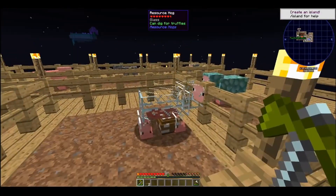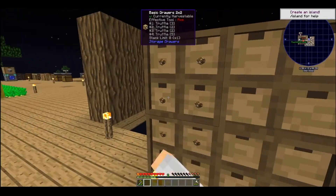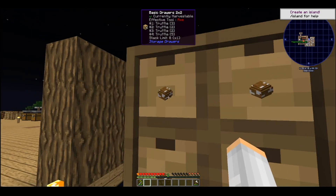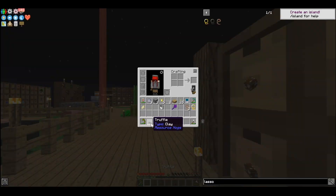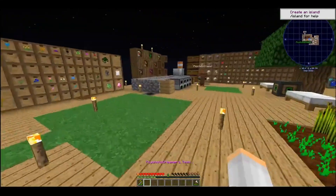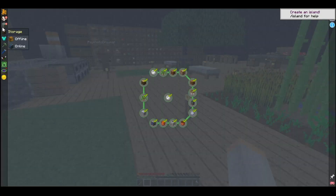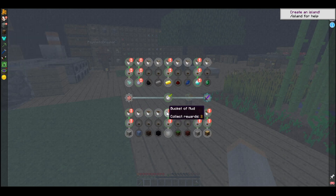I was like, oh they're so cute — what the hell is that! I also don't like that in the drawers they don't tell you what kind of truffles they are; they just say 'truffle,' so I literally have to go and hover over it to see what it is, like in my inventory.